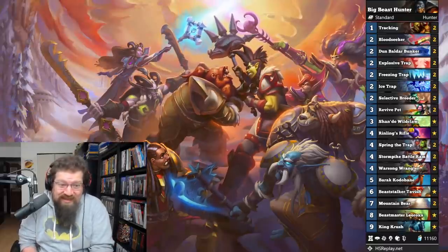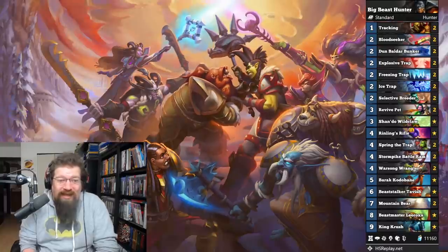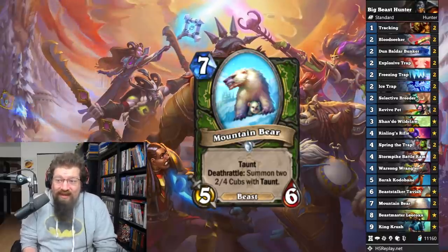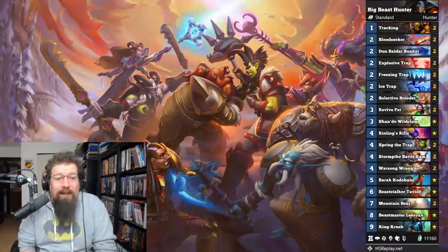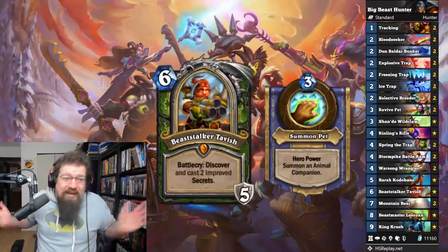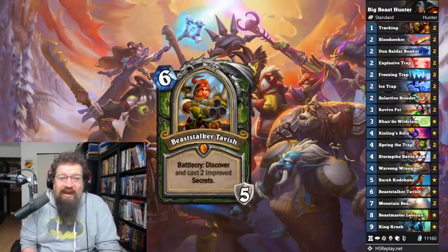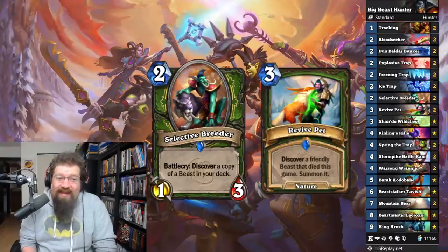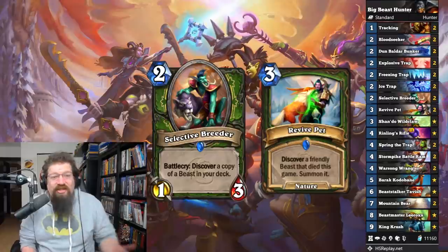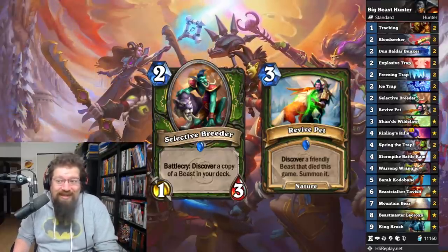Next we have Big Beast Hunter. This deck actually looks terrible, but I'm going to try it. It's built around the King Crush Leokk combo. You also have the new Mountain Bear card to keep you alive and give you a bunch of taunts. Of course you have the new hero card Tavish the Stalker. It's all about getting your beasts in hand and OTK-ing with King Crush. You've got Selective Breeder, Revive Pet to bring back your beasts, plus the secret package to thin your deck and cheat some mana. I expect this deck to be absolutely terrible, but we're going to give it a try.